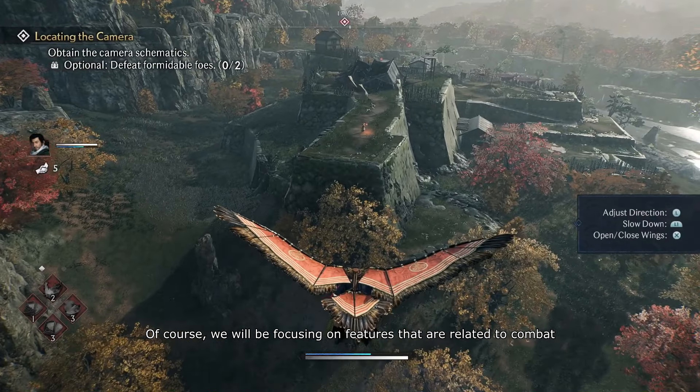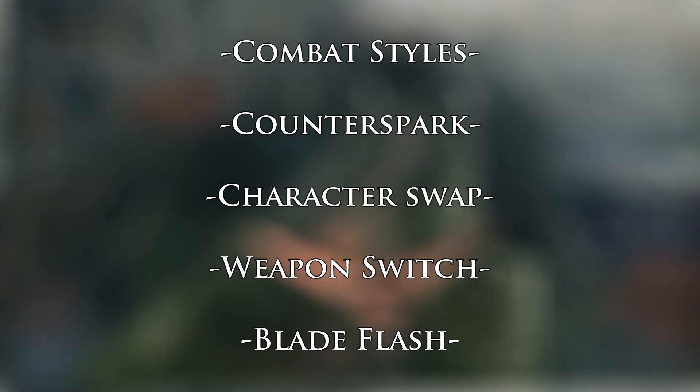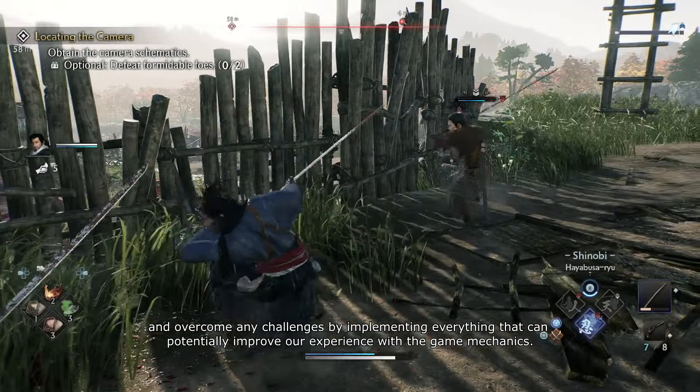We'll be focusing on features related to combat, such as combat style, counter spark, character swap, weapon switch, and blade flash. We will be covering these features because from our experience so far, there are valuable mechanics that will refine our gameplay experience as we progress through the game. There are many things to learn from these features, and getting familiar with them will be important to understand how the gameplay actually works, especially how combat styles counter each other and how to gain advantage against the opponent. Once we know how the system works, we can fully optimize our playstyle and overcome any challenges by implementing everything that can potentially improve our experience with the game mechanics.